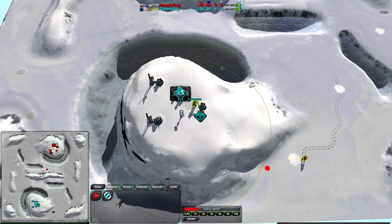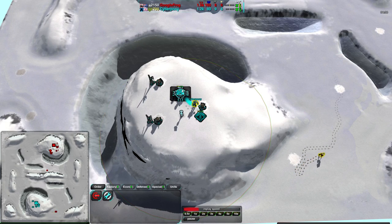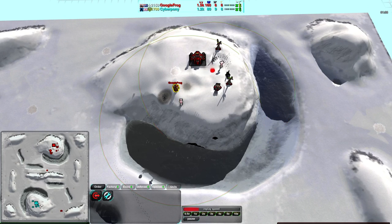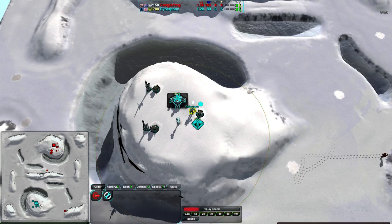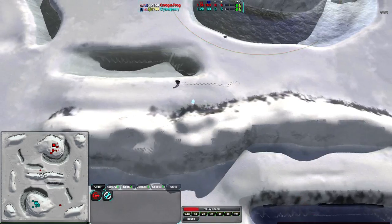Blastwings are actually a little bit bizarre because they deal damage based on the shrapnel that comes off from their explosion, rather than the explosion itself, which can be kind of tricky to aim. It looks like Cybernetic Pony is just relying on large numbers or being right on top of his target. However, he has switched over to Banshees now, not focusing on Blastwings at all.